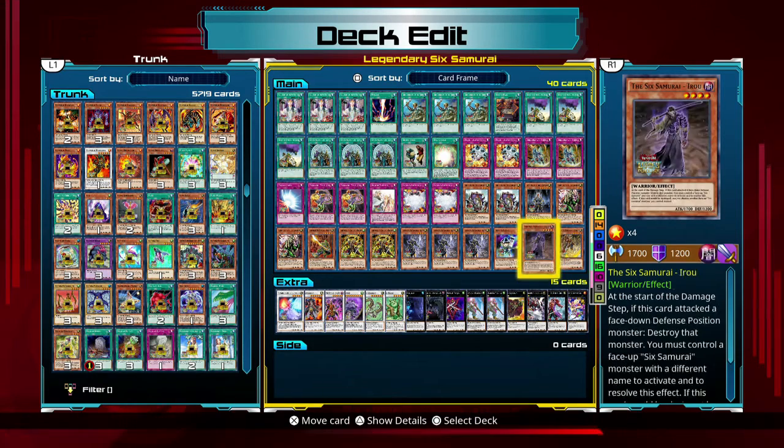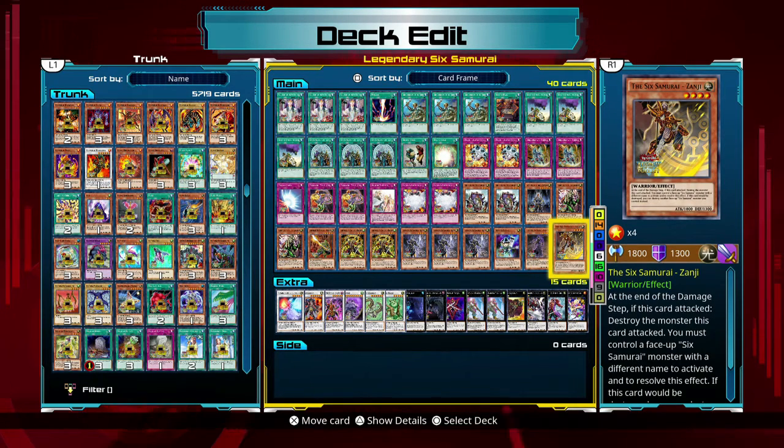This is my other 1,800 damage guy. He also has a secondary effect — if there's another Six Samurai dude on the field, like if I put him up against a 4,000 damage dude, he'll just destroy that card even though I'll still take the life damage. That's just his effect, so that's really useful if somebody brings out something with a lot of firepower. Because I don't really have any cards with significant firepower that I can just play at any point in time.